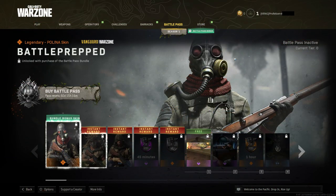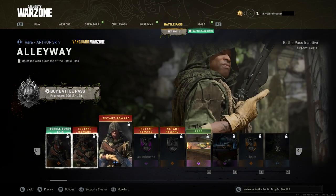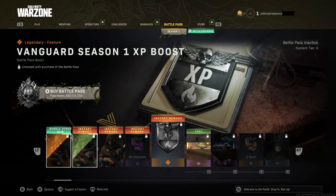First up we're going to start with the Instant Rewards. If you get the bundle, you're going to get a Polina skin in a gas mask type of suit. You're also going to get a Francis skin as an Instant Reward, as well as the Alleyway Arthur skin, double XP, and the Vanguard Season 1 XP boost — I think it's like a 10% XP boost for the entire season, which is very helpful considering that the progression in Vanguard is very, very slow.